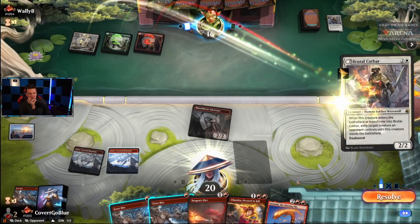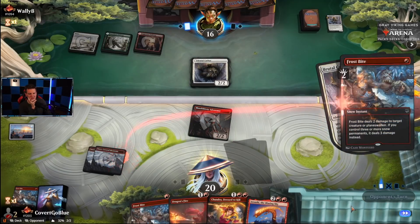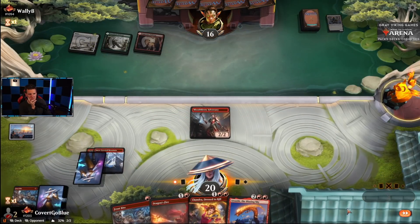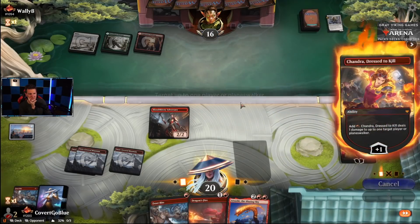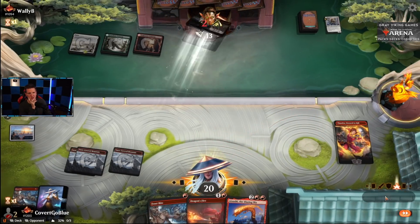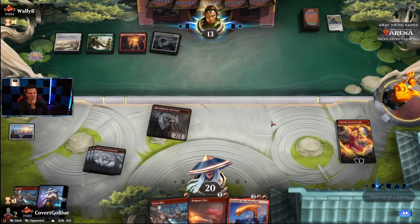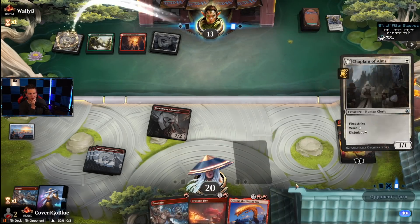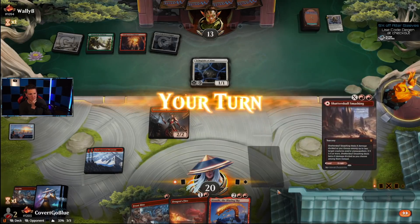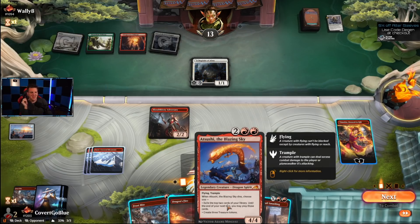Adversary versus the world — oh nice! Just gonna do this now. Beautiful. Give me a chance. Their hand was slow and they missed a land, so why did they keep it? And it's a tapped land — ouch. They must have some really good four-drops. You have to be really careful with this Dragon's Fire. That thing has Ward — weird card.